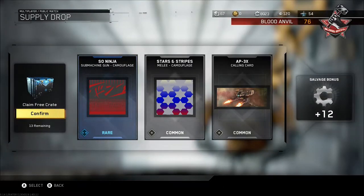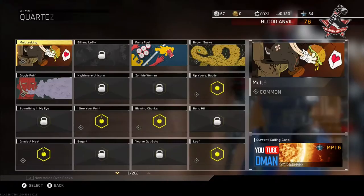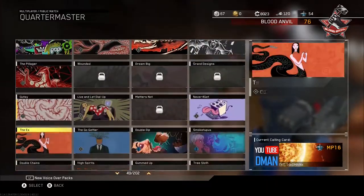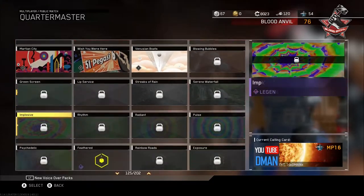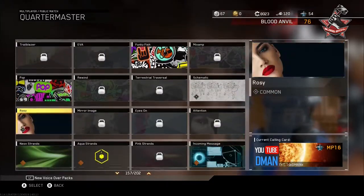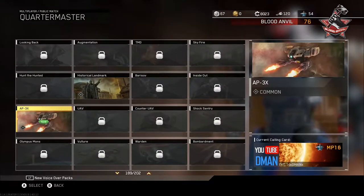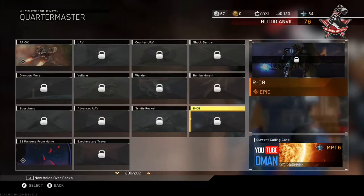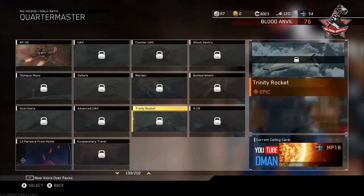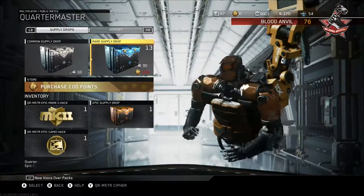Apex calling card — that's pretty cool. Doesn't move. I want to see that actually. Barracks, calling cards, quartermaster — now we have to find it. There's the epic. Okay, doesn't move. These are the ones that move — they're epics. Okay, let's go back into it, 13 left.